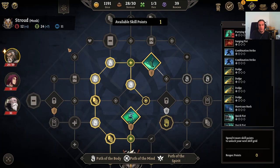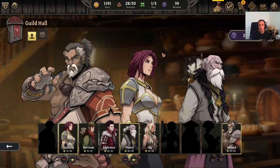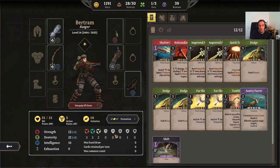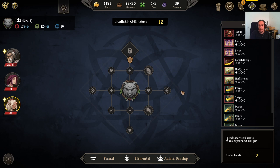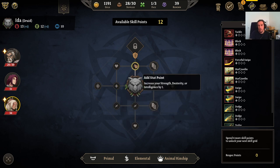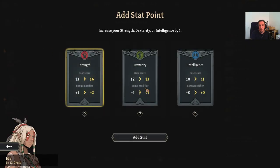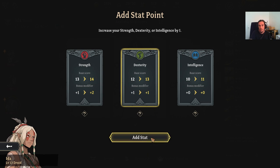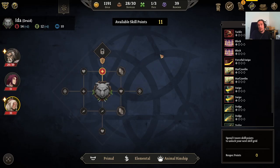Next thing I want to talk about is the skill grid. Your character gains a skill point with each level up and you get to move across the board here. These nodes have different uses: you can either gain stat points, learn new skills, learn new talents, or increase skill ranks for your mastering skills. Stat points are quite straightforward — every second point gives you another point up in the bonus modifier. You should already define which stat your character is going to main — ideally one main and one secondary stat.